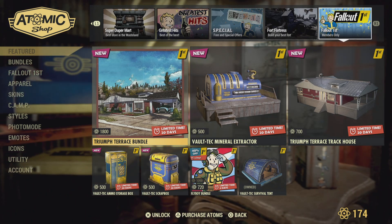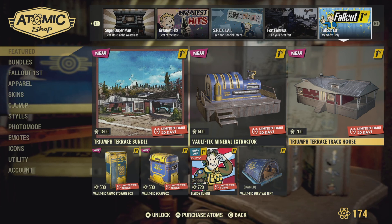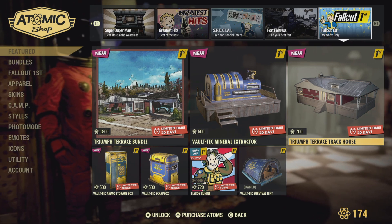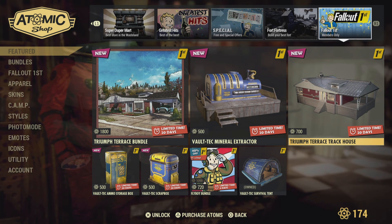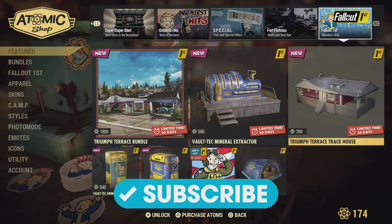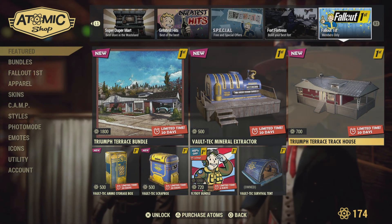And Fallout First stuff — we've already seen all of this. And that's the last page. That's your Atomic Shop, and that'll be it for this video. If you found the information useful, please like and subscribe for more Fallout 76 content. Until next time, Wastelanders — Shibumz out.